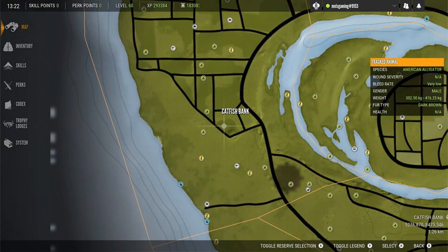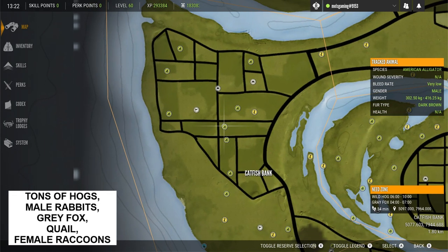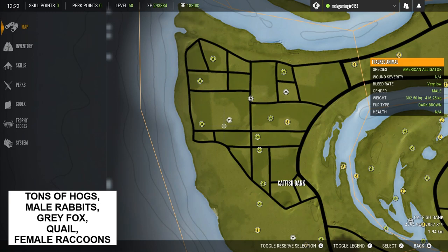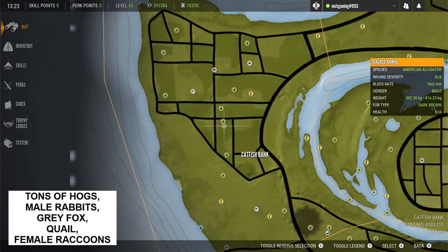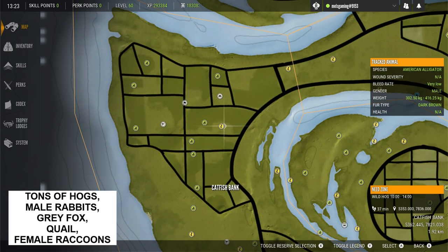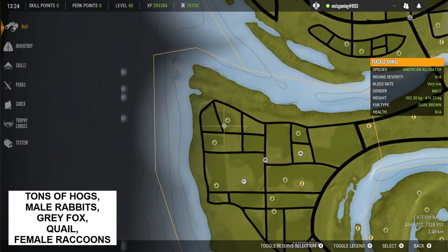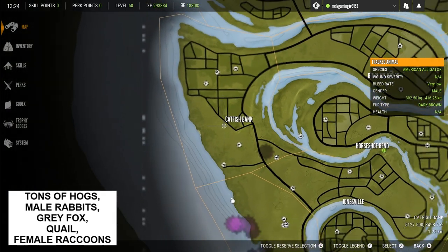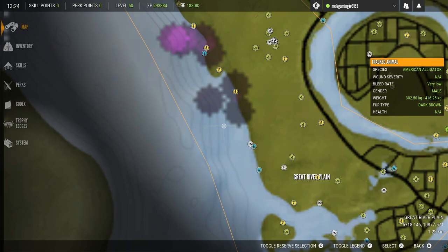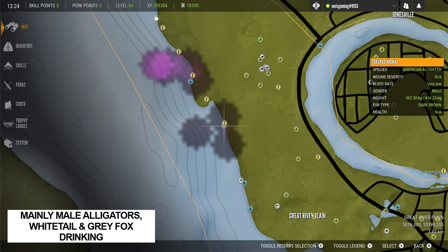Taking a look at this section of crop fields in the Catfish Bank area — there are tons of wild hogs in this particular area, plus male rabbits, grey fox, quails, and female raccoons. It's a good spot for hunting hogs; I ran through here earlier and was finding so many hogs, and when I went into multiplayer and came to this area, the first animals I saw were hogs. The rabbits are males and the raccoons are female, so not particularly interesting for diamond hunting.